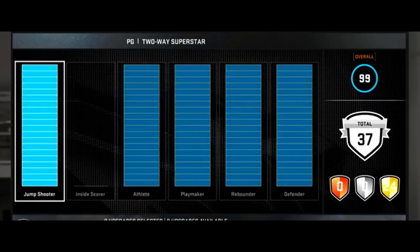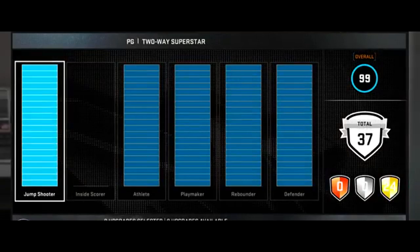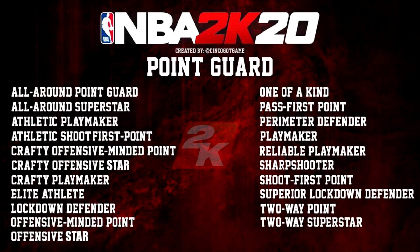Here's the first screenshot showing point guard archetypes. This isn't straight from 2K20 — it's clearly fan-made — but these are definitely some archetypes we could be seeing. We're going to go through point guard, shooting guard, small forward, power forward, and center positions and show what kind of archetype names they could give us, because they're not going to be like 2K19 or 2K18. For example, 'Athletic Playmaker' could be like a slashing playmaker type.